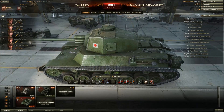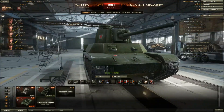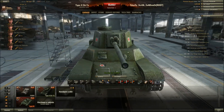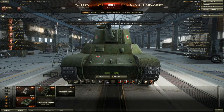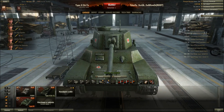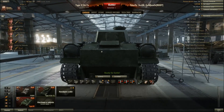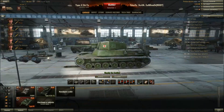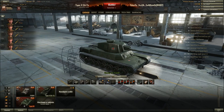The turret side armor is actually 50mm, not 35 — though it doesn't make much practical difference as it's still terrible. As for weak spots, other than the whole tank itself, you have the driver's port, radio operator, gunner, and the commander's cupola. Pretty much anywhere you shoot in the turret will hopefully crit the commander.